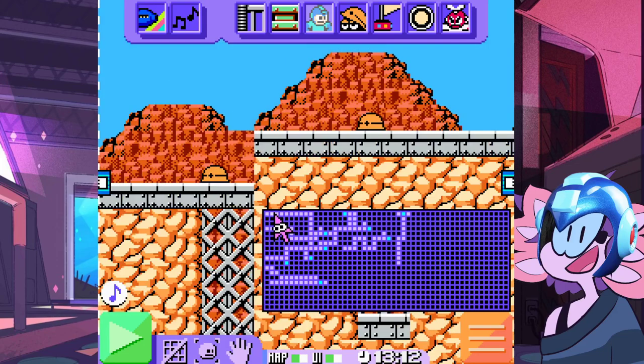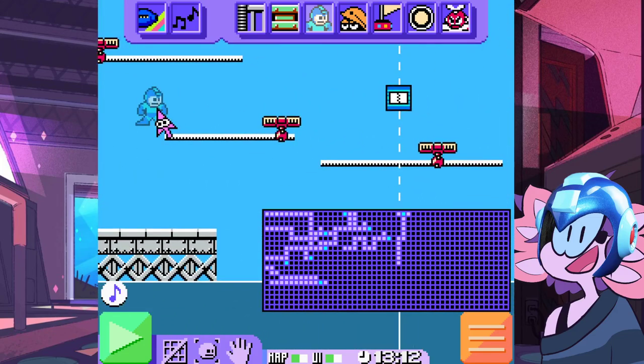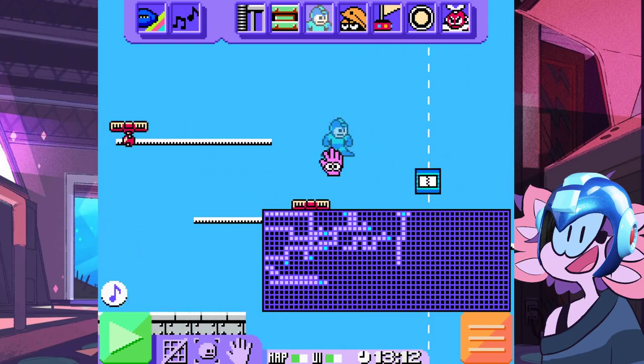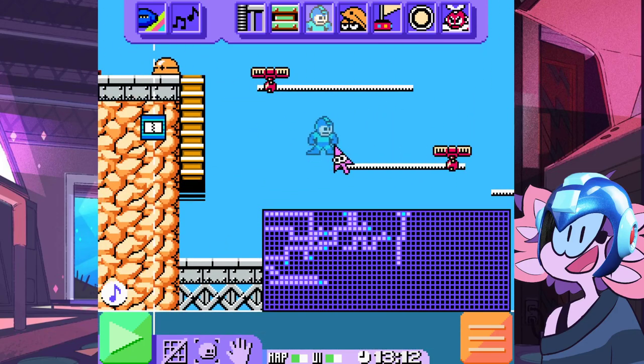This whole chunk up here is Guts Man. I tried to fancy it up a little bit. I can't do the platforms with the things that drop out of them. I've been thinking about putting some spike things or something you have to jump over as they move back and forth, but I feel like it's unnecessary.